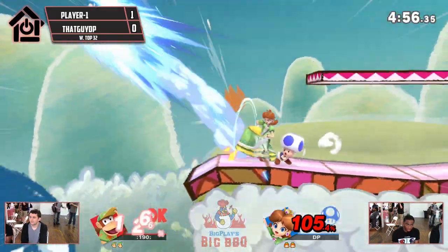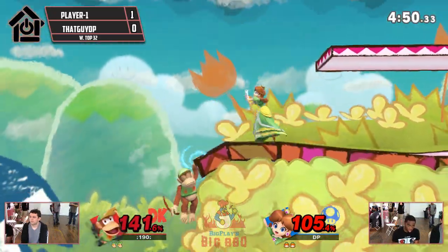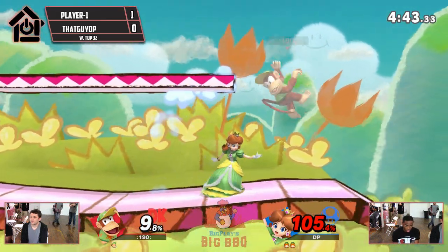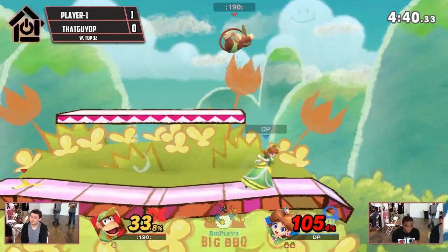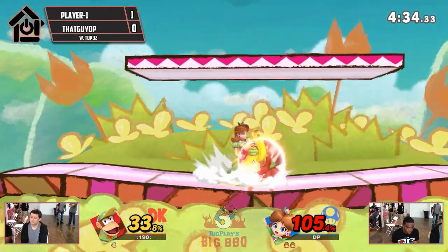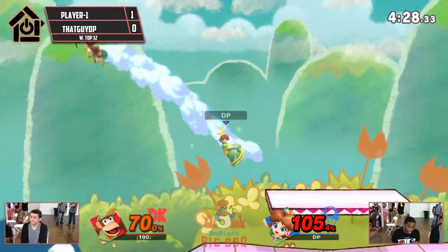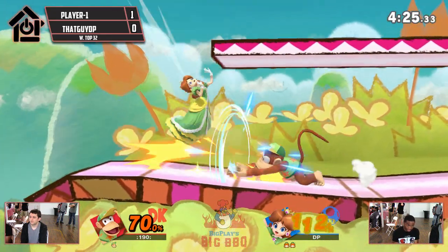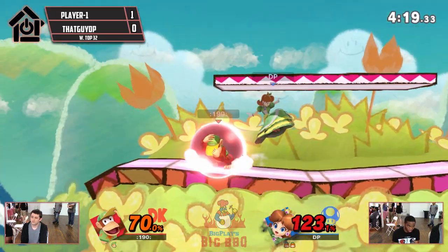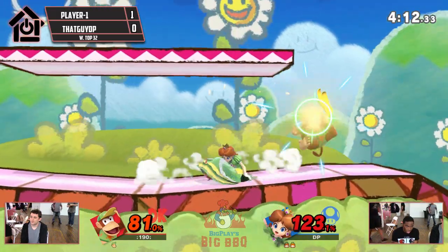A risky side-B off stage, but he's able to make it back with the incredible barrel horizontal range. Diddy was buffed in that area, and that's big for him. DP is in the lead here. I don't know if it's the stage or mental adaptation — he started on FD, which you never do against Diddy. The platform probably just helps because Diddy's so good on FD. DP's going to be able to take this game if PlayerOne's not able to cover his getups.